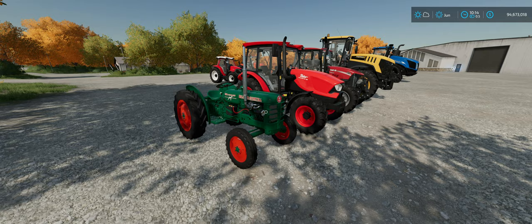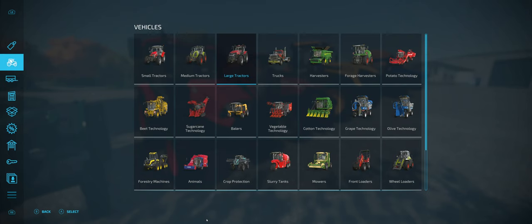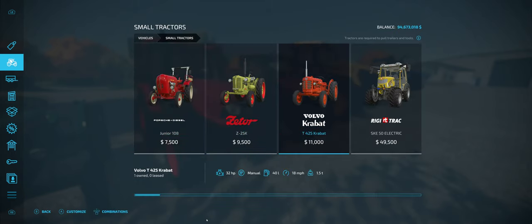Let's go into the sales window. We go to the tractor tab on the left and pick small tractors. You can see the Volvo Krabat — the green one — and at the bottom of the screen, the Porsche Diesel Junior 108. To the right of the name you can see the horsepower rating, and also how much the tractor weighs, which makes a difference when using big equipment. Here's a 25 horsepower tractor; the Krabat is 32 horsepower. All those Salick pieces of equipment will work with all three of these tractors.